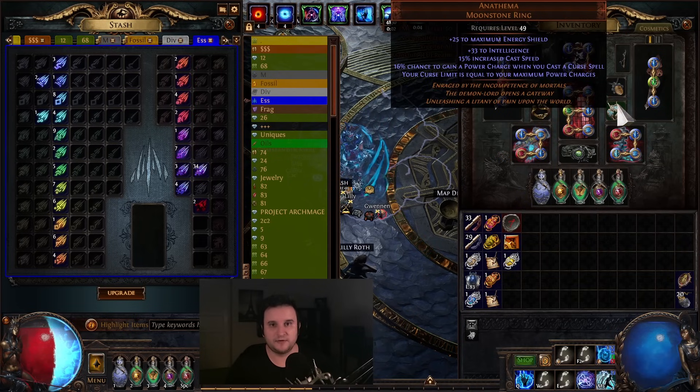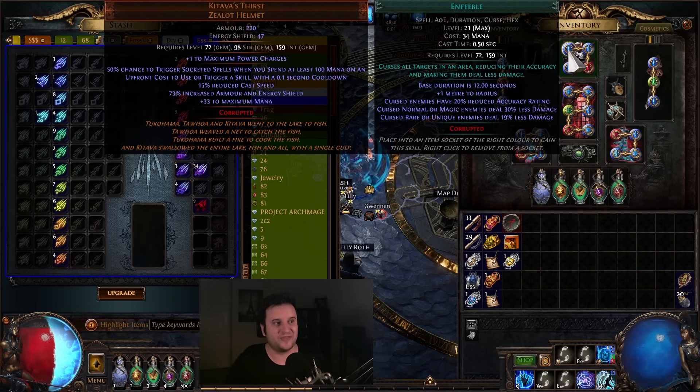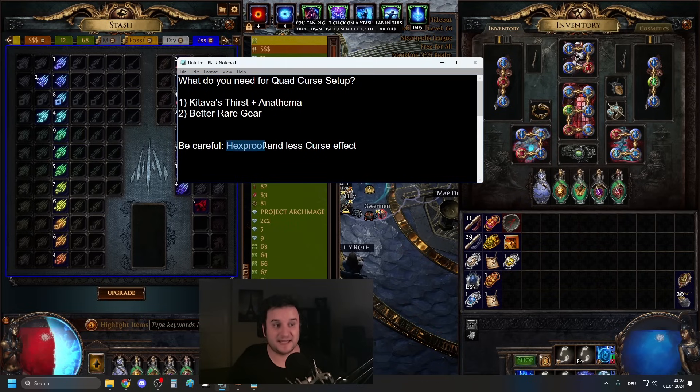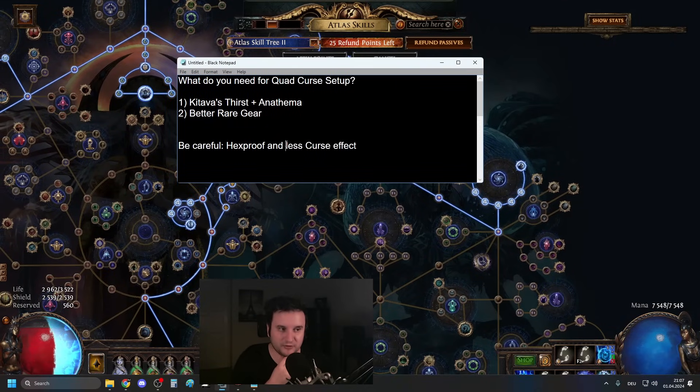What I want you to understand is that introducing two new Uniques into your build will make it a lot more fragile, so just be careful. Do not forget, however, that you're getting some defensiveness back with Enfeeble, because enemies deal a lot less damage — especially normal and magic mobs will not just willy-nilly one-shot you anymore, and this is just up all the time. People say, 'oh, it's only 50% chance to trigger' — you're attacking so much and it has a 0.1 second cooldown, so the curses are always up. The only thing to be careful of is Hexproof maps, and I think it goes up to 60% less curse effect — do not forget that scales with map modifiers.